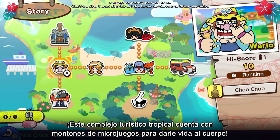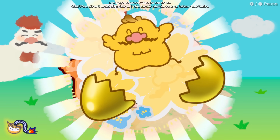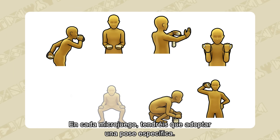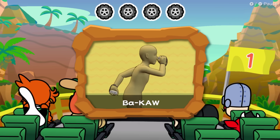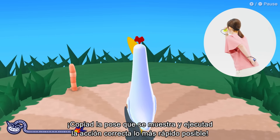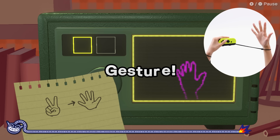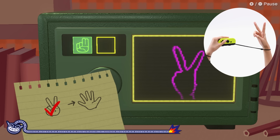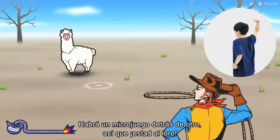This tropical resort contains tons of micro games that'll get your body moving. In each micro game you'll get into a specific pose called a form. Copy the form shown, then perform the correct action as quick as you can. The micro games will come one after another, so look alive.